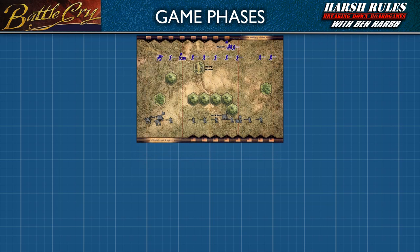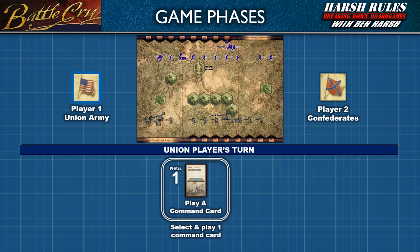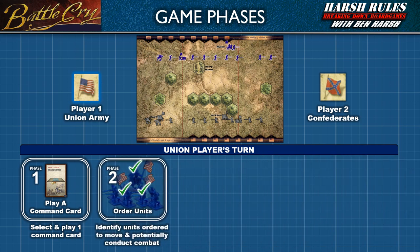In Battle Cry, each player's turn is organized into 5 phases. In Phase 1, the player selects and plays a command card from their hand. Then, in Phase 2, following the command card's instructions, the player identifies their units that will receive these orders. An ordered unit may move and potentially conduct combat.